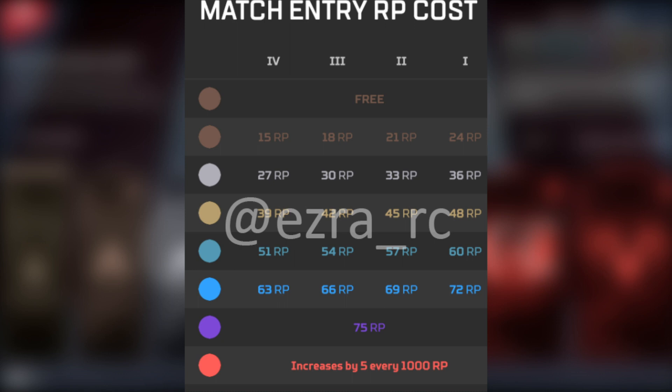Going into Gold it's 38, 42, 45, and 48 RP, with 48 being tier 1. For Platinum it's 51, 54, 57, and 60 RP for tier 1 as the highest entrance fee. Diamond costs 63, 65, 69, and 72 RP for tier 1. And then all of Master's rank is going to be 75 RP.